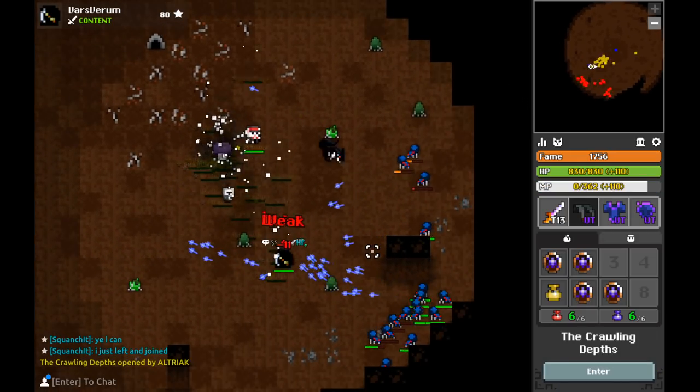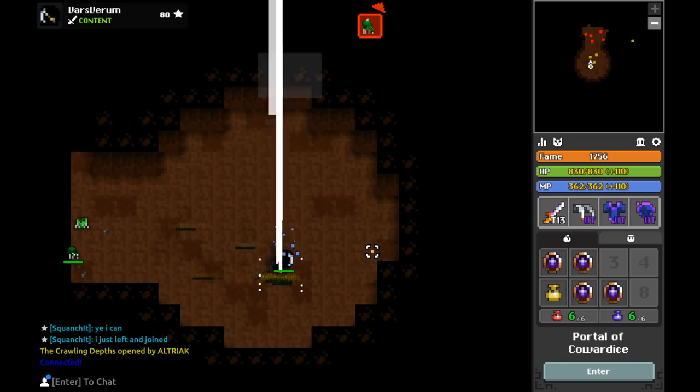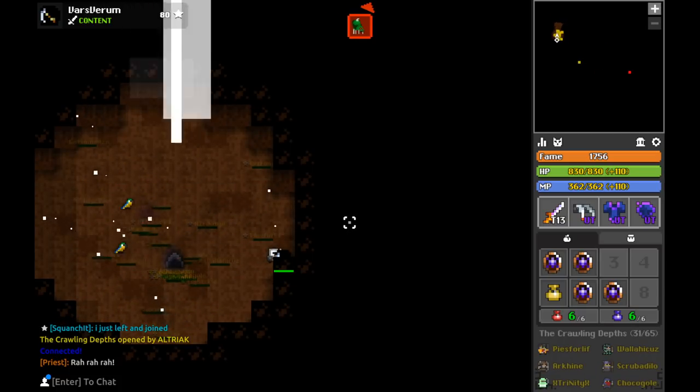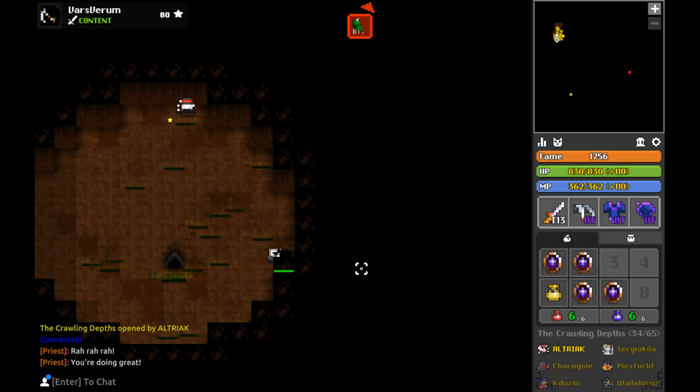Part of what makes Realm of the Mad God a really addicting game is how everyone has a fair and equal shot of getting drops. It doesn't matter if you're a top level player or a noob — if you get soulbound damage, you get drops, most of the time. So the goal is to make sure you're making the best use of your time doing the right dungeons and doing the right things, and that's the point of this video.